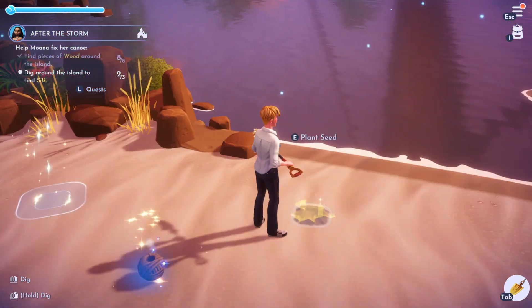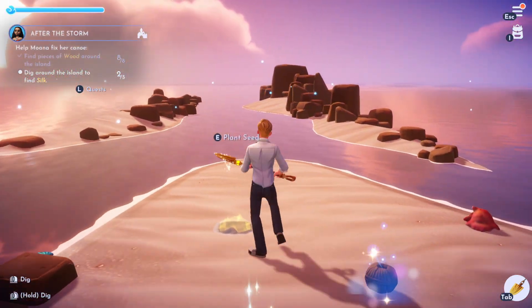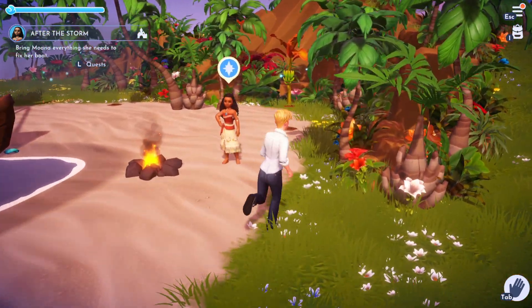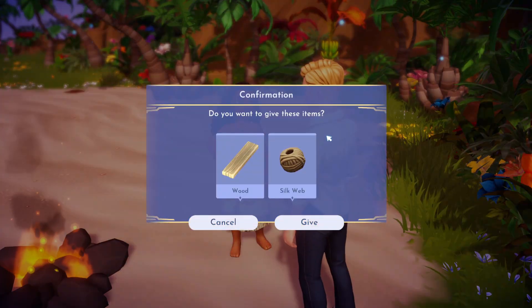That's two out of three pieces. The last one is going to be near this rocky outcrop, again near where we came in. We're then going to bring all of this to Moana and she's going to try and fix our boat with it, so we're going to give her these items.